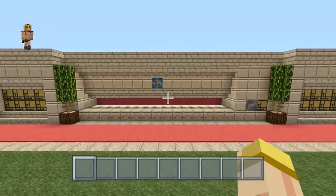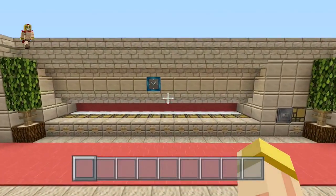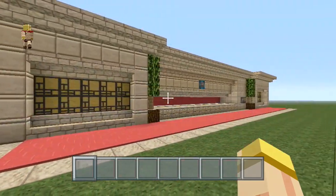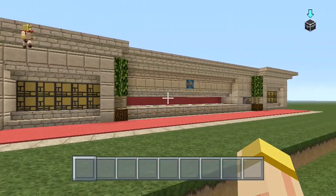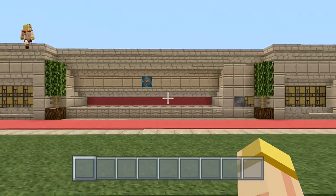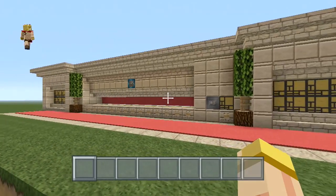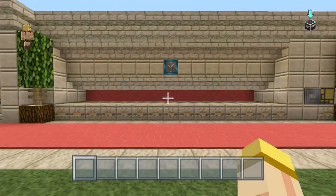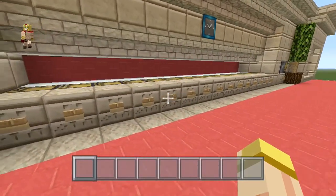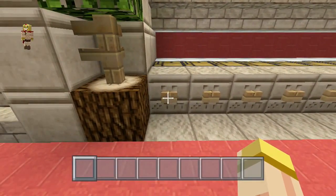Hey everyone, this is Ken and today we're gonna be doing a tutorial on a color combination lock. The cool thing about this is you can literally choose anywhere from 2 to 15 different colors to make your locking mechanism. What I love about it is the fact that it's only one block wide per color segment, which makes it extremely compact and you can put this pretty much anywhere. So let's begin.